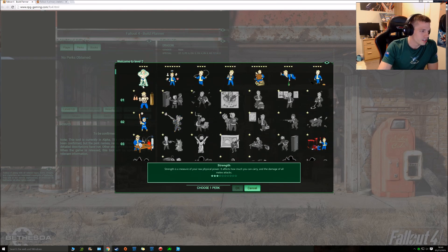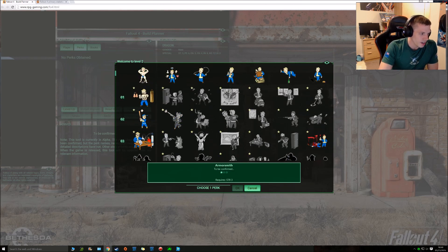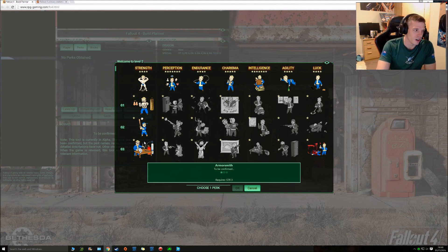So we'll start Strength to 3. Obviously when you get it to 3, Armour Smith — that's where you can craft your own armour and whatever, so that's handy from the get-go. Obviously you get Big Leagues, which I assume is a melee perk, but not many people will be too bothered about that. Armour Smith is quite important to start off with.